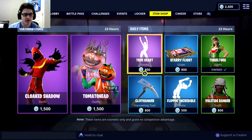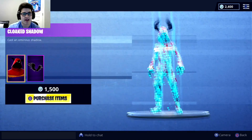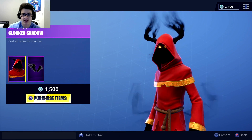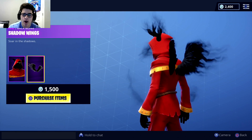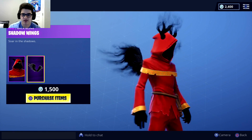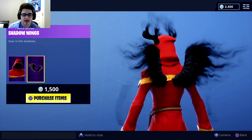If we go to the item shop, there is a new skin — the Cloaked Shadow — and I gotta say, it looks nice. I first saw this and it reminds me of Xur. And look at the back bling, look at the wings. Just take a look at that, it looks amazing.